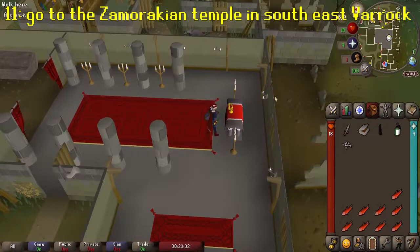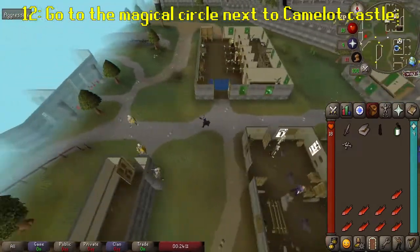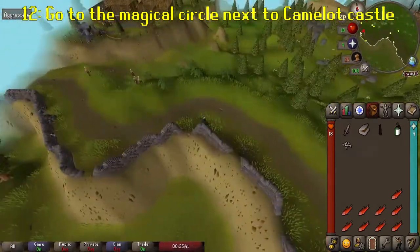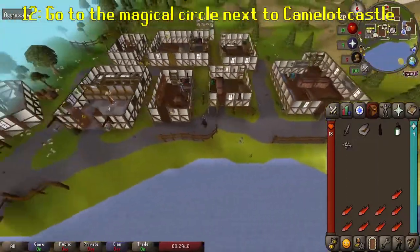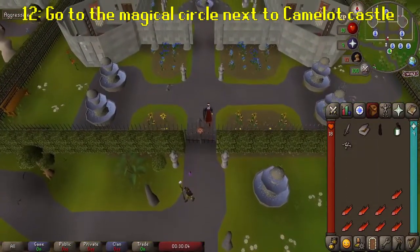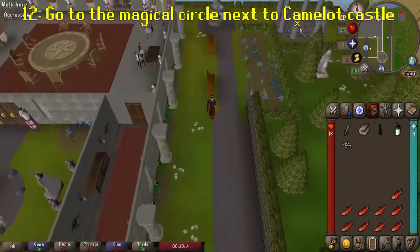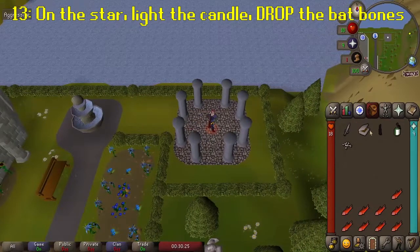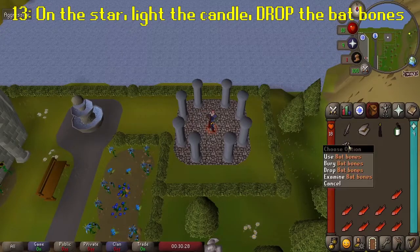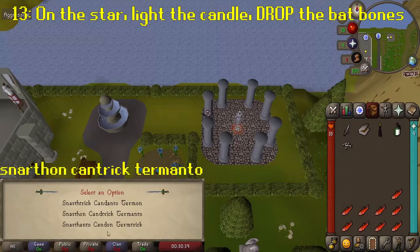Make sure you have your candle, tinderbox, bat bones, and Excalibur. Go through the front gates and head to the ritual site at the north east — it's the magical star on the floor surrounded by pillars. Stand on the star and use the black candle with the tinderbox to light it, then drop the bat bones on the floor. Make sure you drop them — do not bury them. You'll summon the spirit and use the magical words to bind him: Snarfon Cantric Tarmanto. While bound, the spirit will agree to release Merlin.